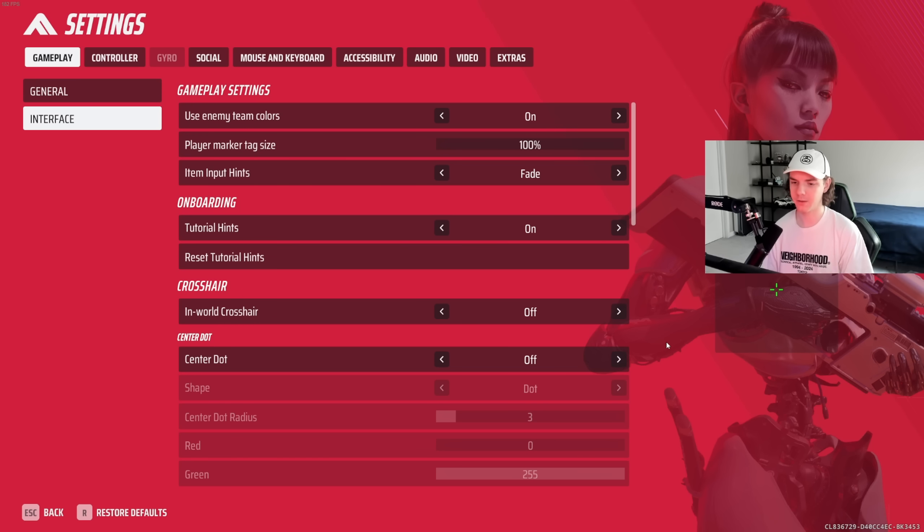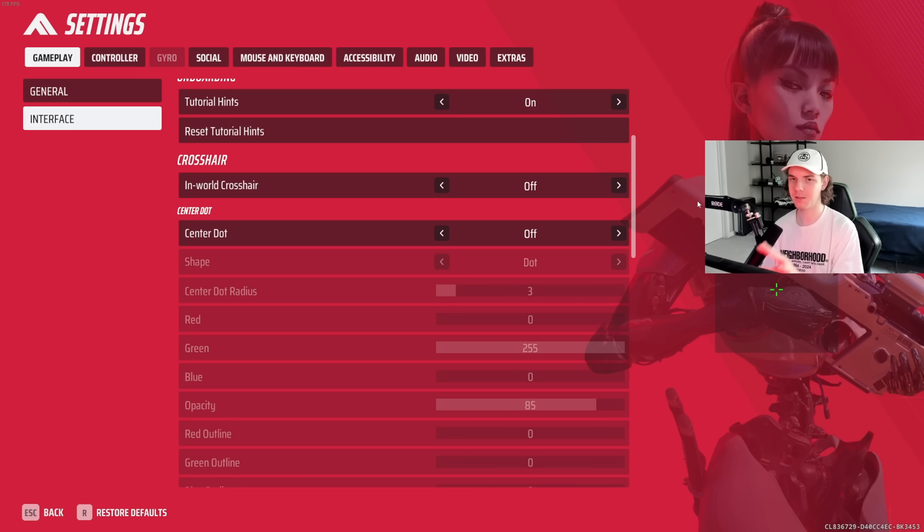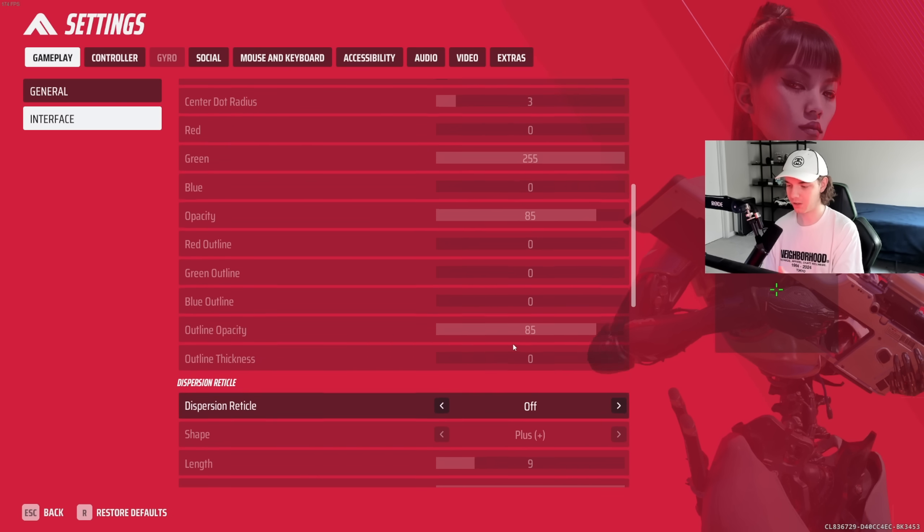For the interface, please leave your enemy team colors on — you really need this. In-world crosshair: turn this off. This is going to make it that kind of jittery moving crosshair. You don't want that. So turn in-world crosshair off.